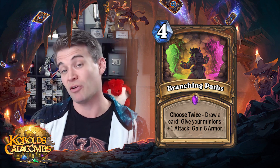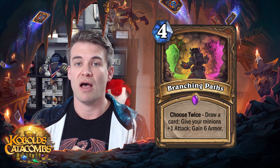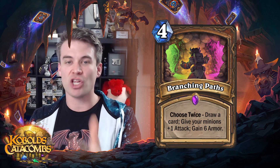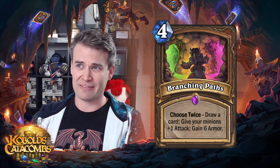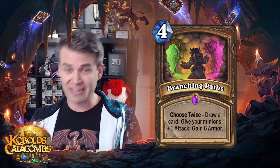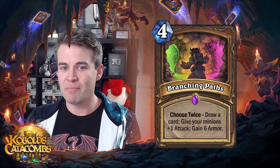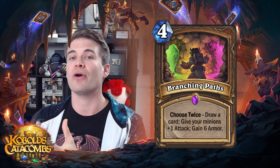If you are playing a deck with, say, a bunch of small taunt minions — we've seen a bunch of taunt-type Druid decks — this can be very powerful with, like, Tar Creepers, for instance. Also, because it can essentially at any point just be used as a four-cost draw two, it's obviously never a dead card. If you're playing a deck that's looking to build up small minions, especially small attack minions with big health, the give your minions plus one attack effect can be extremely potent. And then the third mode of gain six armor is very powerful against aggressive decks — this can potentially be gain twelve armor for four, which is comparable to Greater Healing Potion.